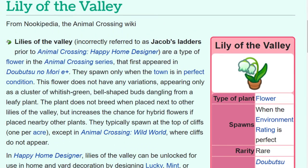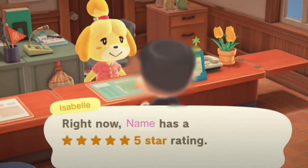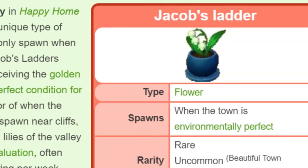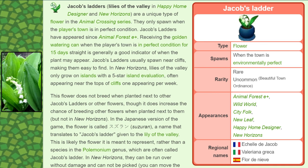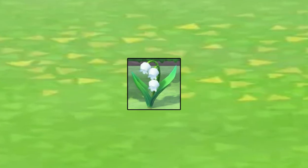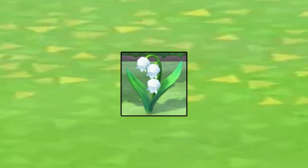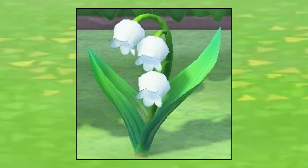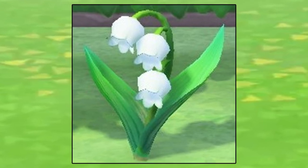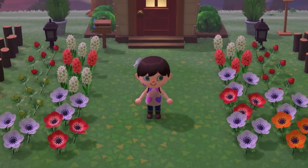The lily of the valley is a flower that only starts to grow on your island when the player has an island rating of five stars, the highest it can go. Previous games had a different flower called the Jacob's Ladder, but that's been replaced by the lily of the valley. Once your island rating is at five stars, there's a small chance each day that you'll start to see lily of the valley flowers growing around your island. They're presented as slender, drooping plants with white flowers, like a pale version of a bluebell. Don't be impatient, as even with five stars they grow at a very slow rate, around one per week depending on how lucky you are.